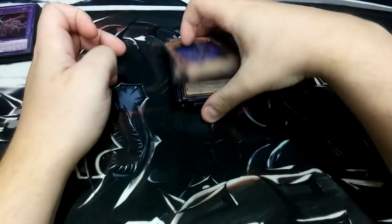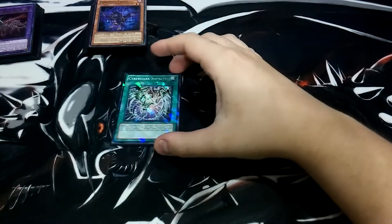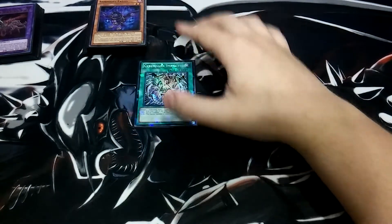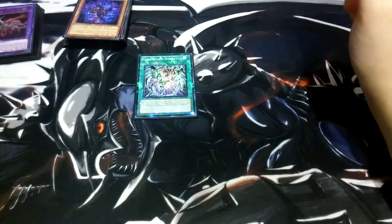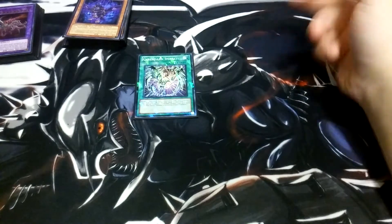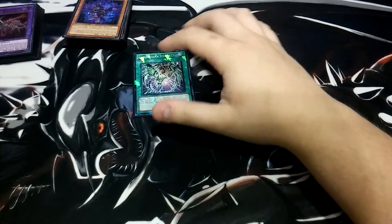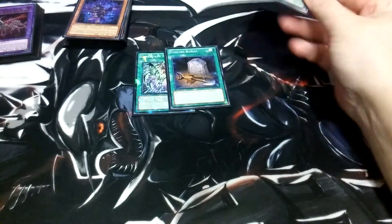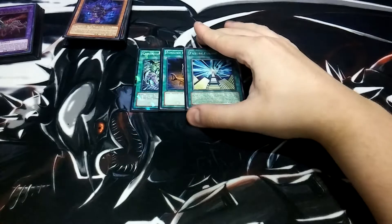Let's get into the spells. We're going to play one copy of Cyber Dark Impact — these were going for about $13 on eBay, thank God I snatched one. You can return a Keel, Horn, and Edge from your hand, graveyard, or field to your deck to special summon a Cyber Dark Dragon, which is really nice, and it's searchable. One Foolish Burial to send our cards to the graveyard so we can kind of go off.